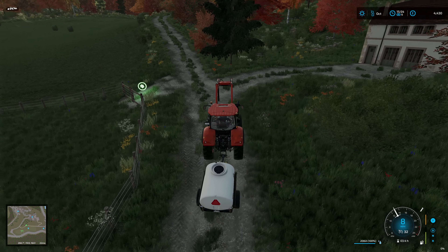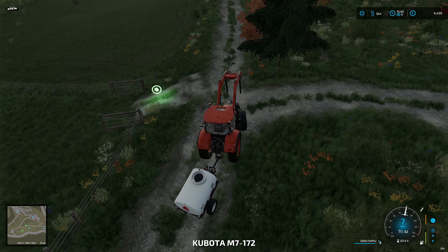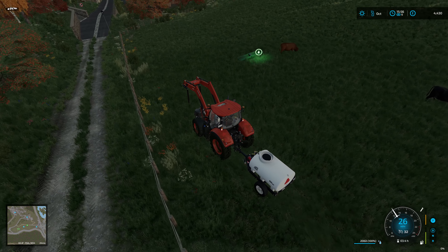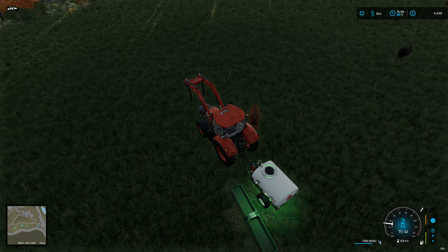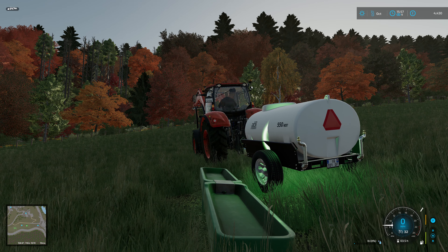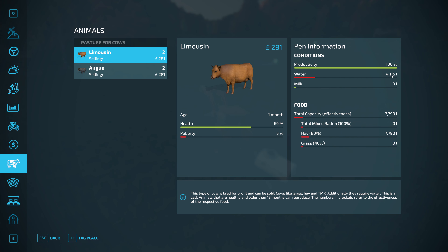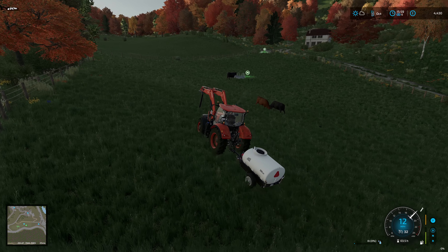Here we are with a full tanker. Let's open the gates, swing round into here, and the first job will be getting the tanker emptied. I wonder if we'll be able to see any water in the trough this time — we couldn't last time, it was too little. Do we see any water in the trough? Nope, not yet, maybe tomorrow. Each day we'll be filling it up a little bit more. They're hardly drinking anything at all — there's only four cows to be fair.